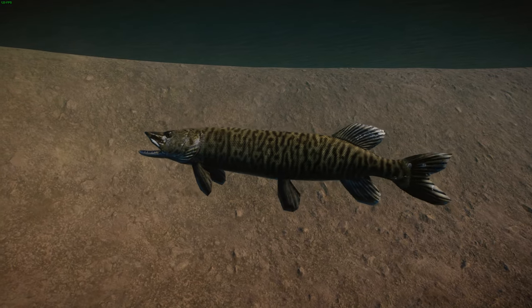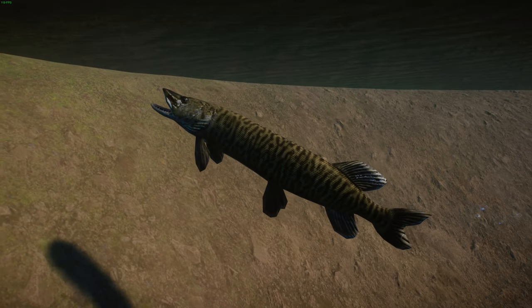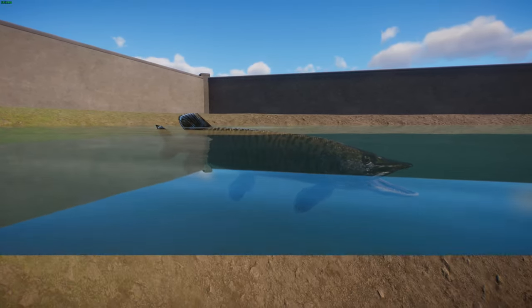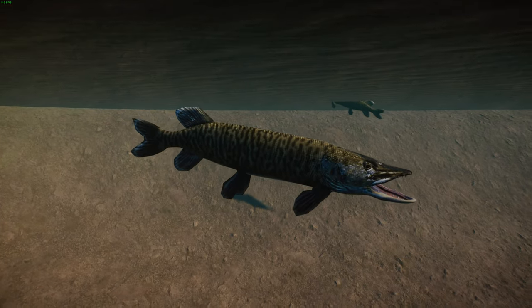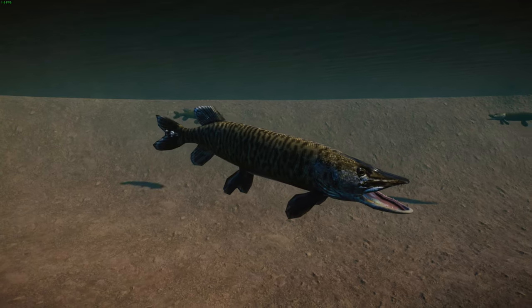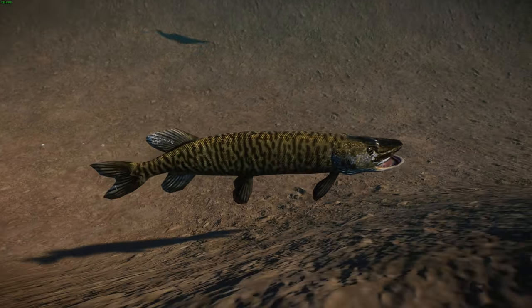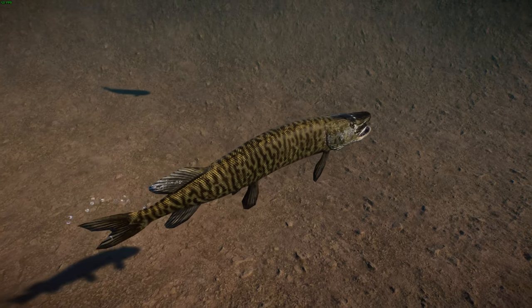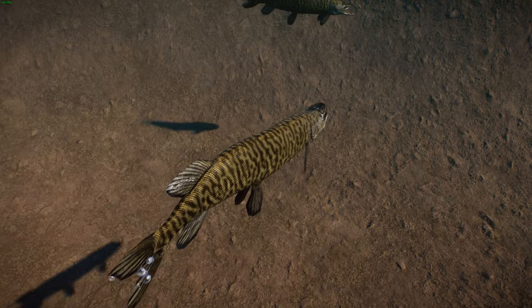Crossbreeding of true muskellunge and northern pike does happen in the wild, but the tiger musky is typically sterile — it can live out its life but cannot reproduce, which is not unusual for hybrid fish. Breeders prefer male northern pikes and female muskellunge because the eggs are less adhesive and have less tendency to clump while hatching. Tiger muskies usually grow more quickly than pure-strain muskies and all pikes for the first several years, endure high temperatures better, and reach legal size sooner — making them ideal for stocking. They're renowned as a sport fish and can get up to about 130 centimeters or 50 inches long.